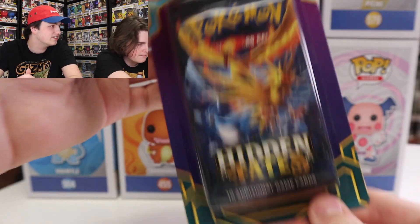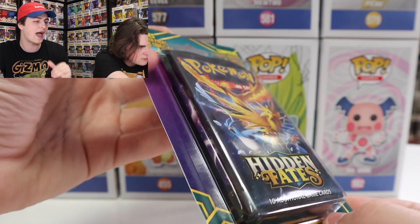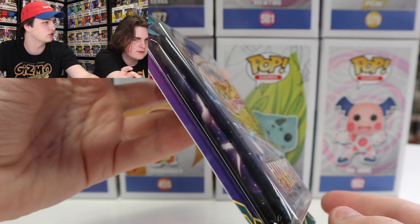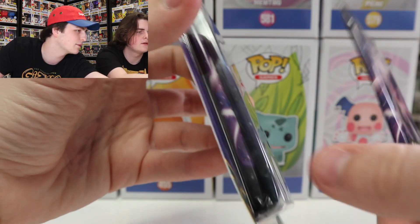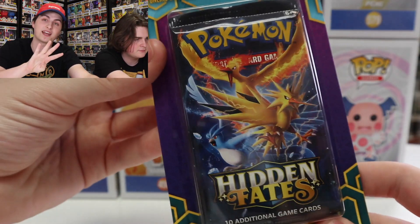I also went off on my own and bought this myself. This was one of those pre-packaged ones, and the reason I bought it was because the packs were still closed. So this is the Hidden Fates one — there's a Hidden Fates pack in the front, and I'm seeing what looks like a Mew pack in the back. Fingers crossed it's two Hidden Fates ones, and then we'll have four today.